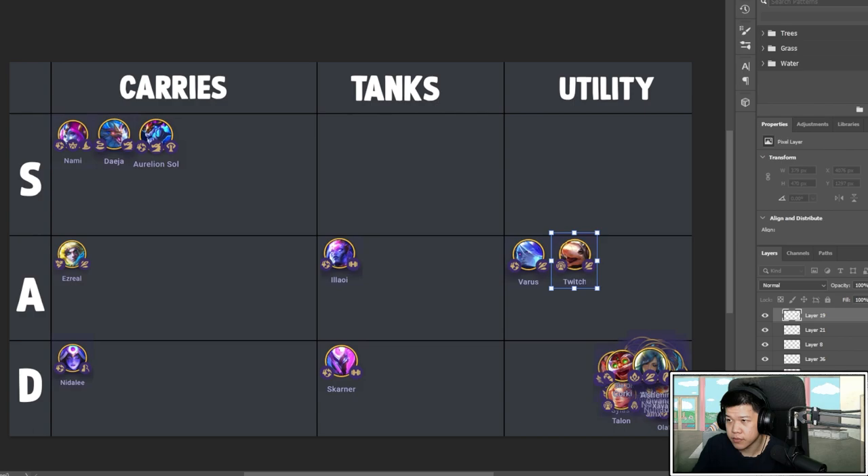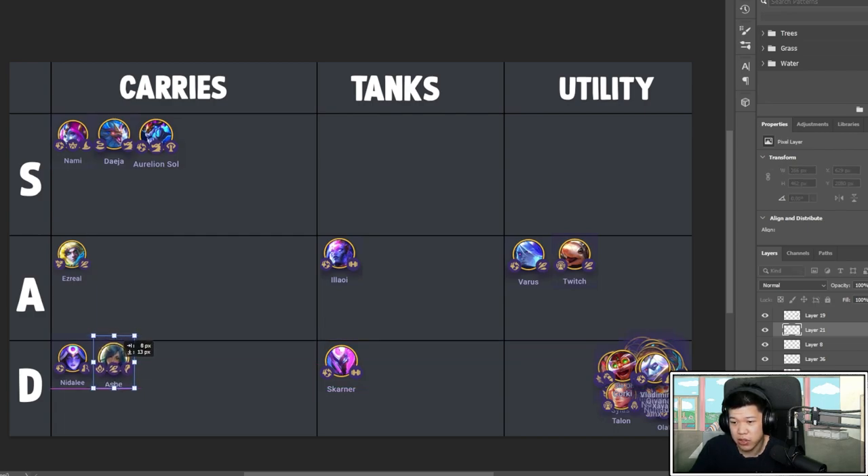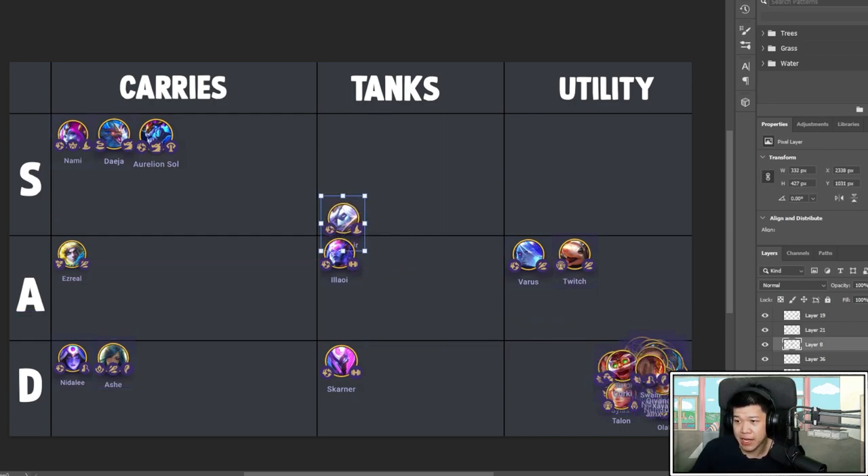Ashe has the problem that she has mixed physical and magical damage, and the magical doesn't do that much. You can give her Guinsoo's so she can spam — kind of like Varus with Guinsoo's and Shojin. But she's not a great carry. All she does is damage and an attack-speed slow that's only 20% and doesn't scale. I've never seen her carry, so she's a D.